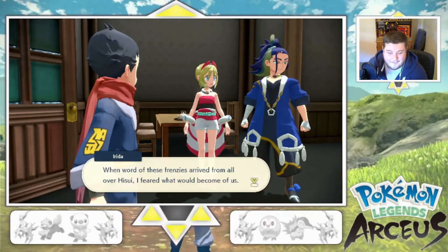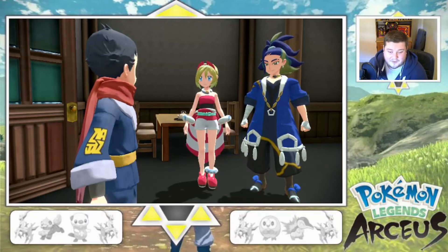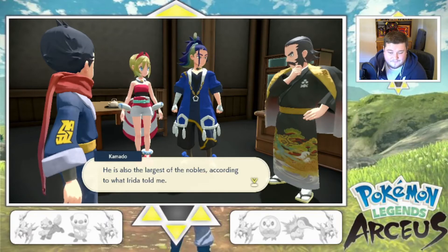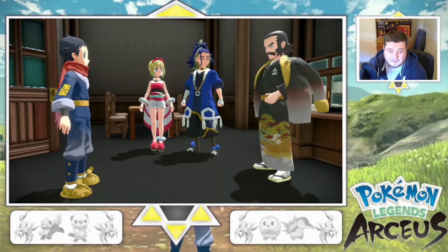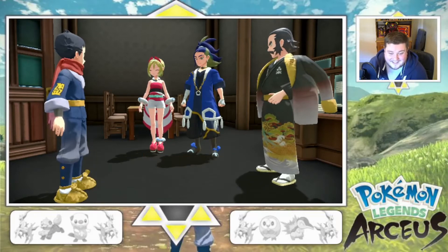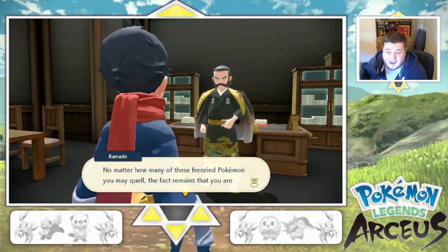You've now acquired the frenzy of four nobles — on to the next one. When one of these frenzies arrived, I feared what would become of us. But here we are, already preparing to quell the final noble. The only lord left to quell is Avalon — we're going to get an Avalon, that's so nice. It lives in Alabaster Icelands. He's also the larger of the nobles, according to what Irida told me. The mission is to quell Avalon, the final lord, and perhaps in doing so trigger some change in the space-time rift.